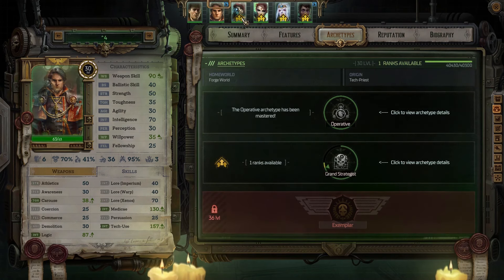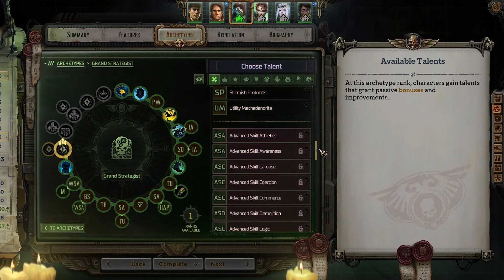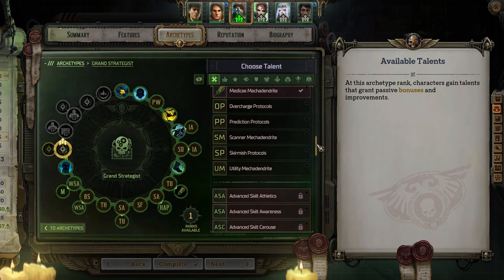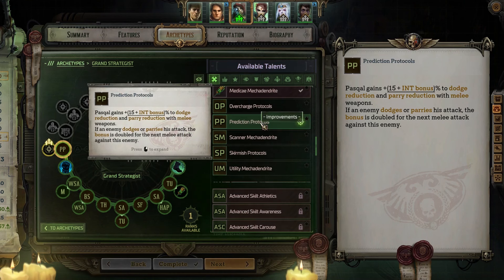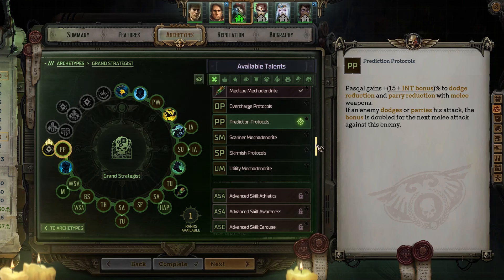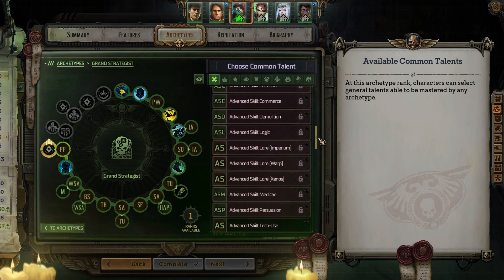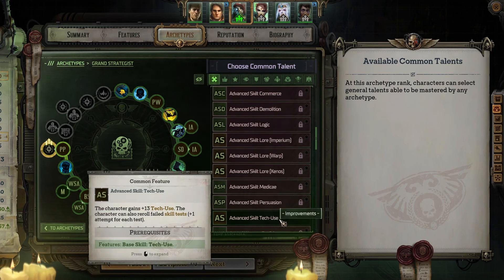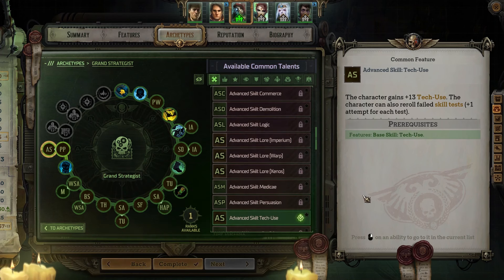After that we've got Pascal. He'll first grab Prediction Protocol since he's been struggling a bit with dodgier foes, and this should really help with that. Then we'll lean back into the skill side of things, using his common slot to grab Advanced Skill: Tech Use, which really just kind of feels like a no-brainer — he is a tech priest, after all.